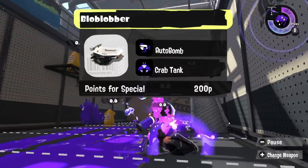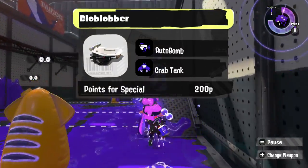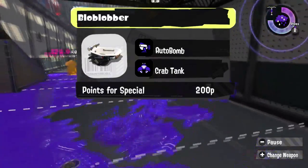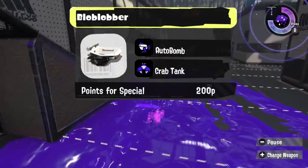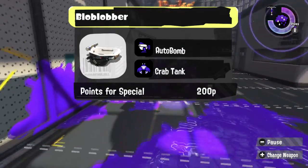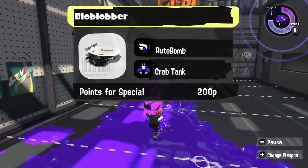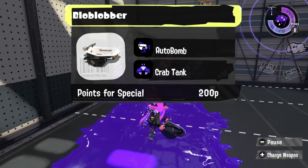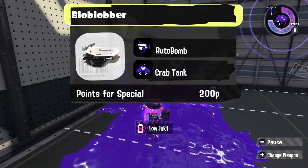We got our buddy the Blob Lobber, and I want to make the Blob Lobber as annoying as possible without making it have to go in, so we're going to give the Blob Lobber an Autobomb and the Crab Tank. That way, the Blob Lobber can cause lots of problems and lob those lawful blobs without ever having to really get too close.